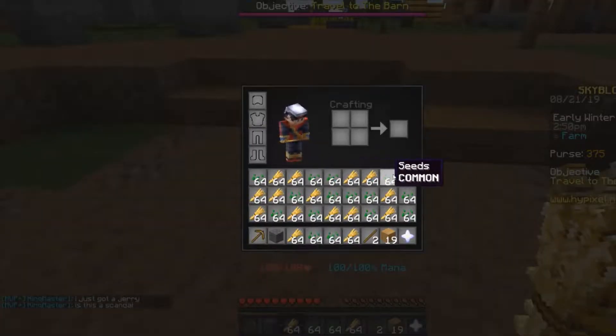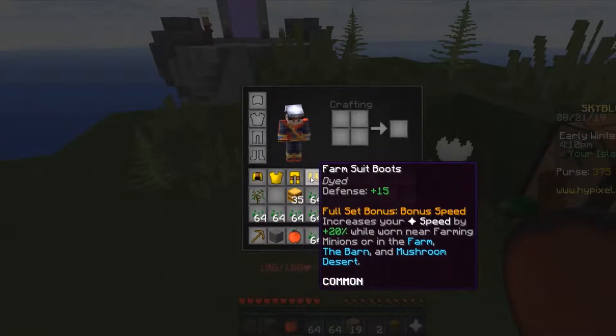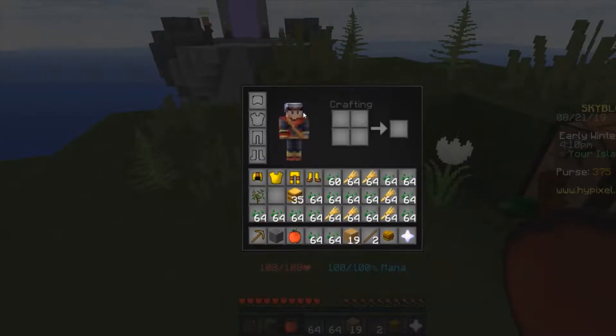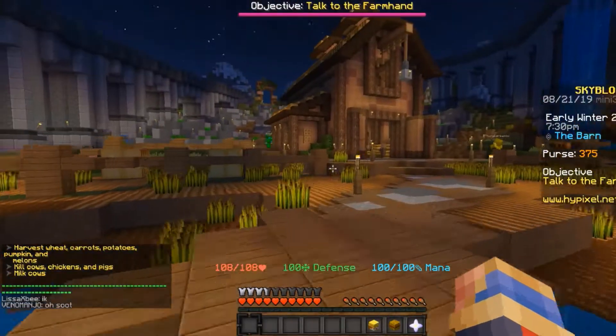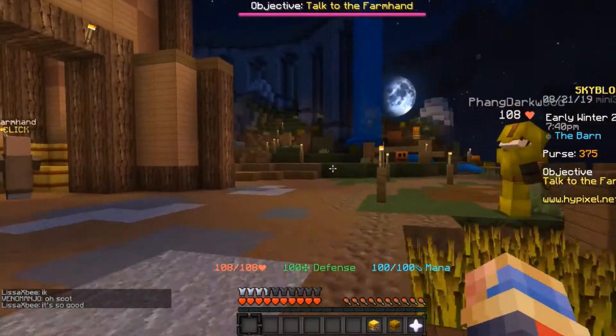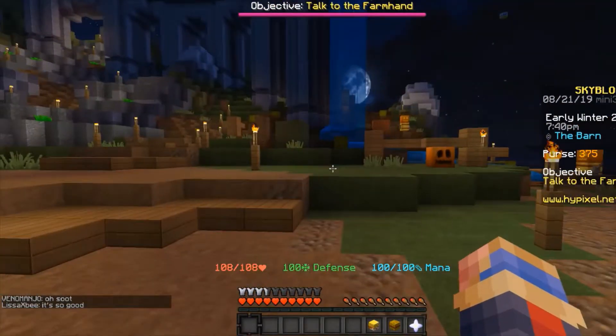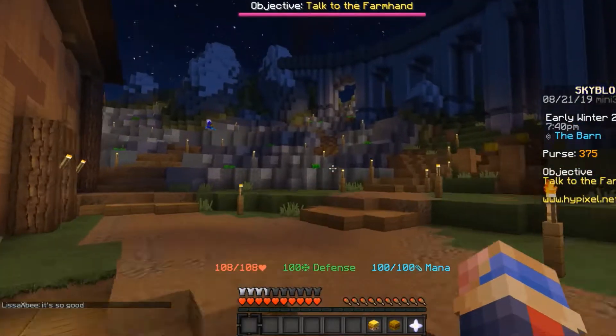Now that I have enough wheat to feed a small village, I'm gonna head back home. I crafted this set called Farm Armor, which gives me a bit of defense and speed when I'm in the barn. Now that I'm at the barn, I can farm for more wheat, butcher some animals, harvest pumpkins and melons, and even gather carrots and potatoes.